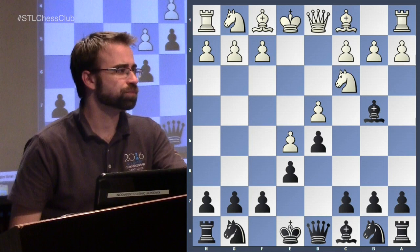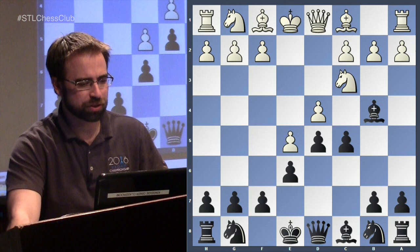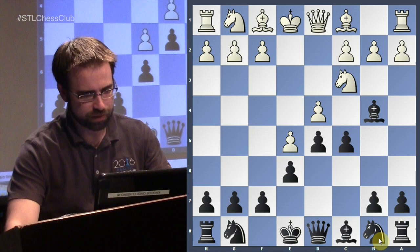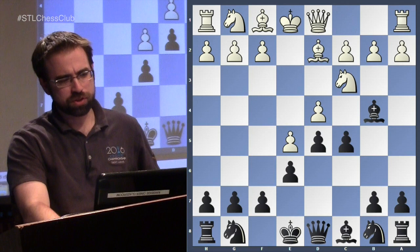We'll only look at one move for black here, which is c5 — the typical break you want to play in the French. The two ways to attack the center are c5 and f6. Here you play c5 and continue to put pressure on the center. The main move is a3, and there are several sidelines. I'll look at just one more because I played the Winnower for a bit, but didn't like it mostly because lower-rated players would play bishop to d2, which leads to very drawish positions.